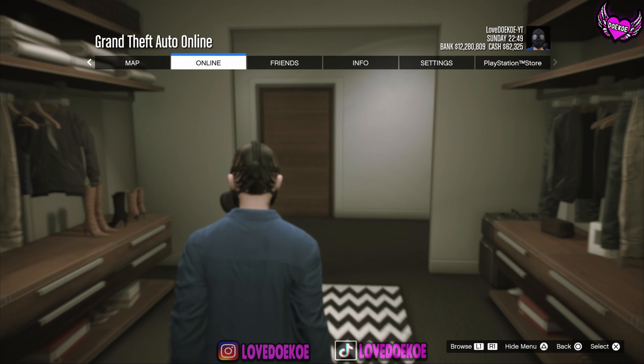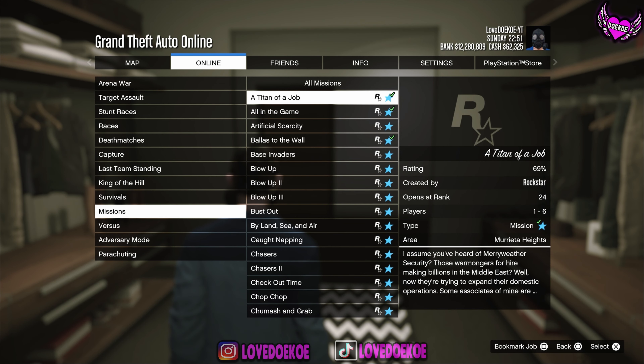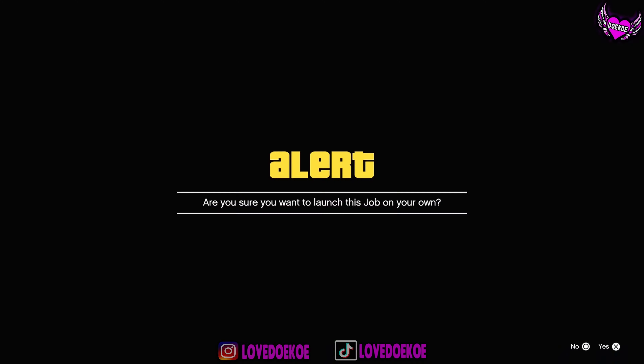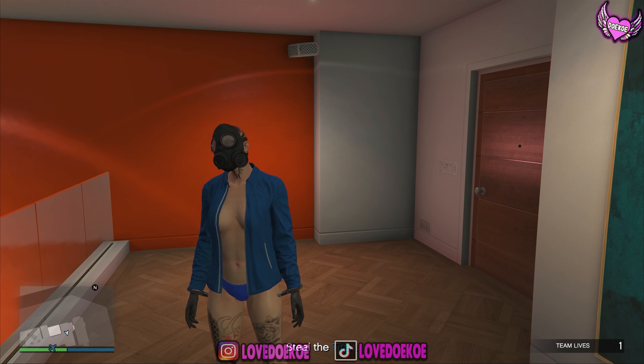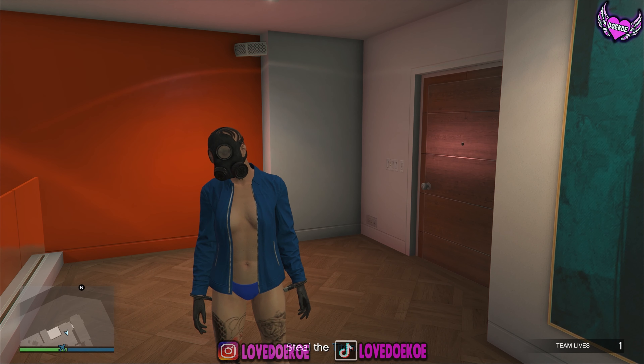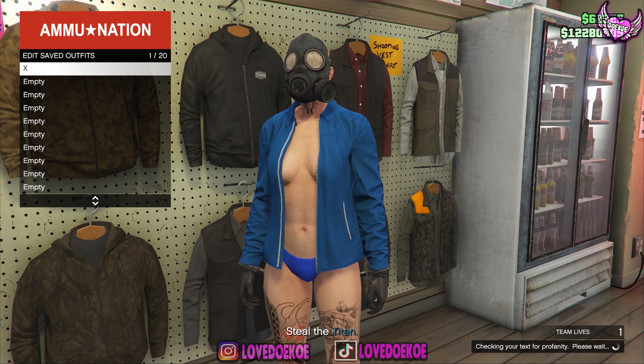Once you're done with that, open up your pause menu and start any mission of your choice — I always start Titan of a Job. When you spawn into the mission you should spawn like this; if you spawn differently then you gotta restart your game and try again. Make your way over to the Ammu-Nation store and save the outfit again in the same outfit slot.